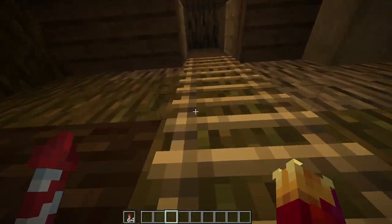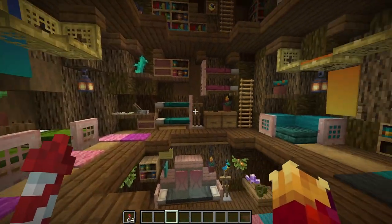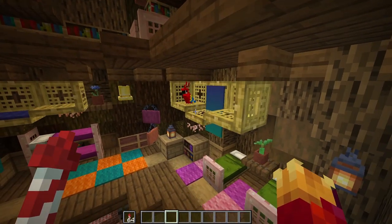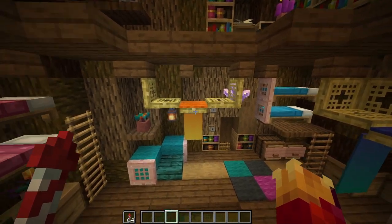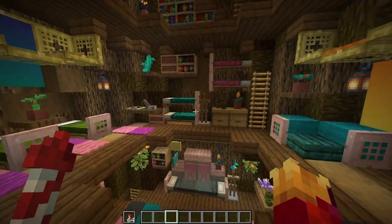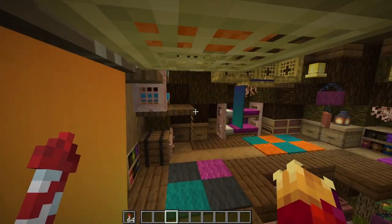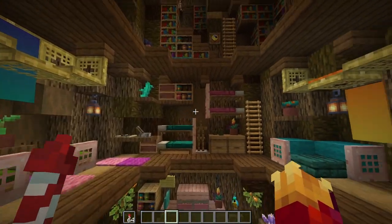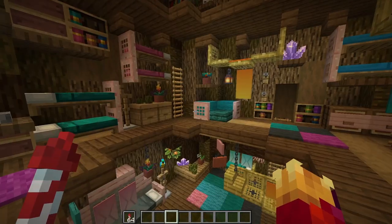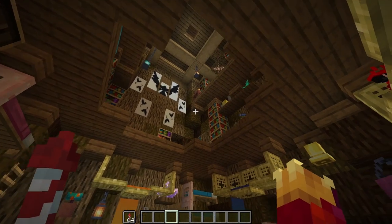On the third floor, we have the bunk room. This is a room for sleepovers, naps, just relaxing — anything a bird could need. We have some hammocks for those who might like to sleep in a hammock instead of on a bunk bed. There's a desk over here, some other perches, and a beanbag chair. The last two floors up here are not accessible unless you have wings — there's no ladder or stairs to get up there.